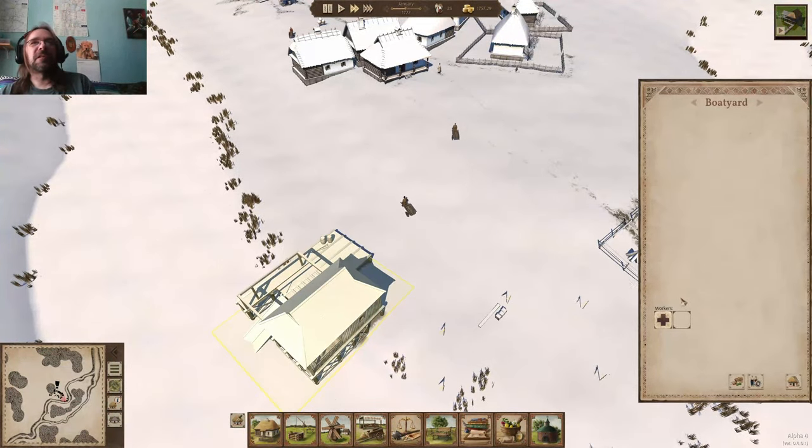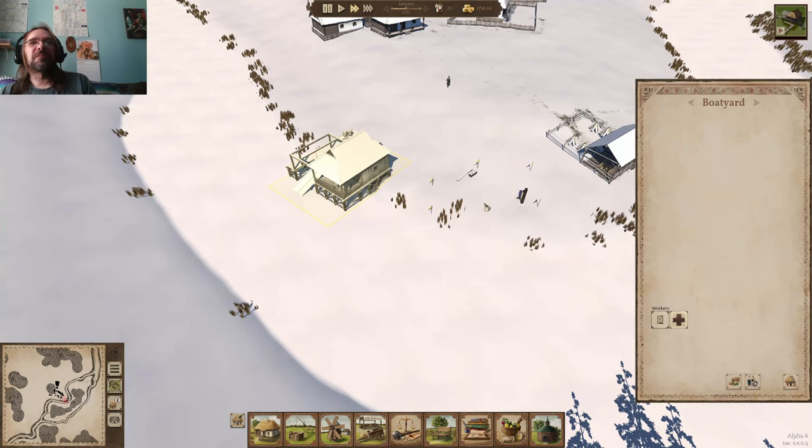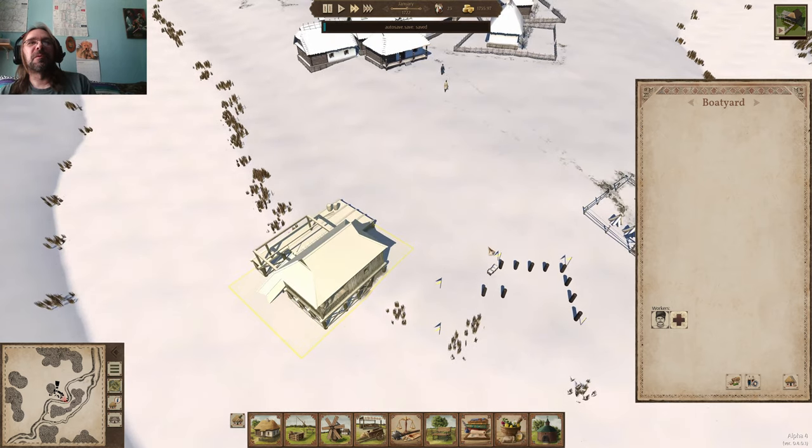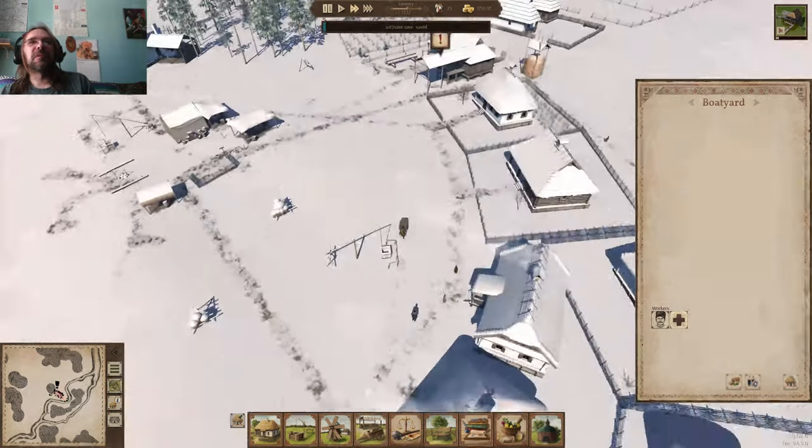The boat yard is done! Let's get somebody working on that. I think we have to have the fishing building done to actually order a boat. Yeah, so once we get the fishing building done, then we'll be able to order a boat, and that person will build it.